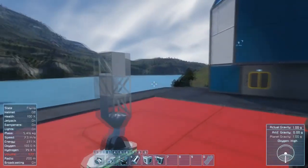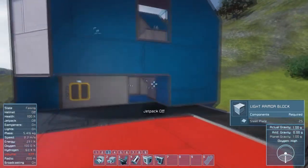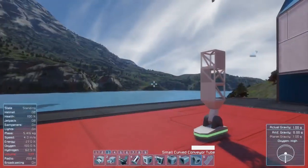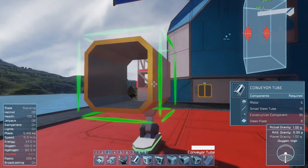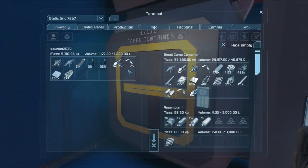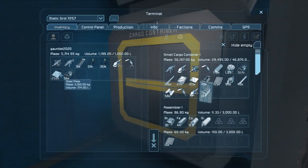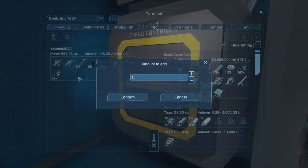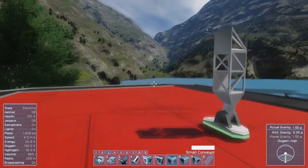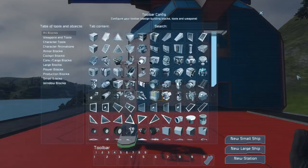Going out one or two blocks might be able to handle, but I don't want to go out any more than that because then you run into the problem of thrusters potentially coming off the ship. Conveyor blocks are going to be very important, because if I don't have conveyor blocks, everything's going to get stuck in the drills. If I'm able to convey it all the way through, I won't have to worry as much about getting everything in the drills themselves. Having everything connected together is just a really good design process.